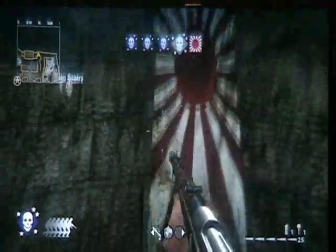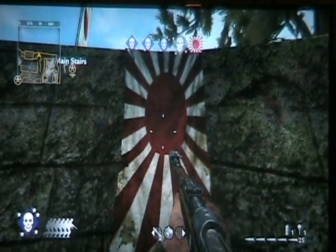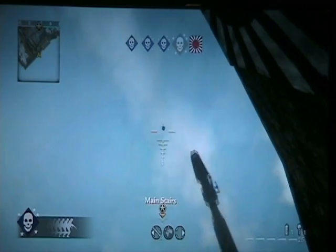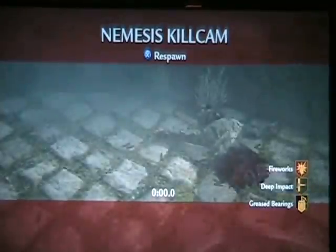Now there is another spot back here that you can use. You want to run right up on the Imperial Army flag — they're trying to take our flag, push them back. And it's another standing shot. Aim it right up the main stairs, and it should go right over the roof of that building. Main stairs right there too — as you can see, it slips right over that building's peak.